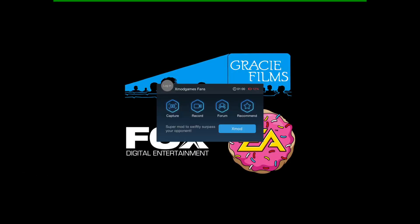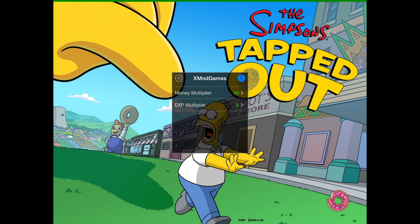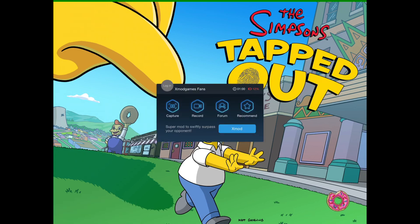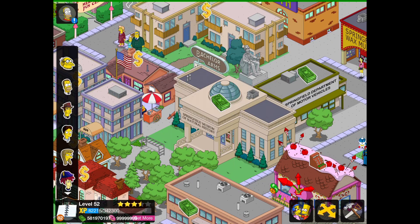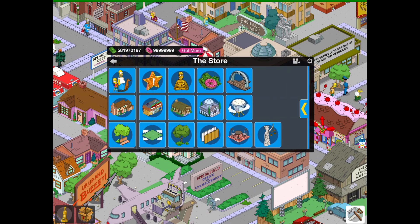Once I show you the hack features: first you have a money multiplier, so you can multiply the amount of money you get, and an XP multiplier — you can just click that and continue. Those are the ones you can actually edit. You also get infinite donuts — as you can see here, I've gotten hundreds of millions of donuts.